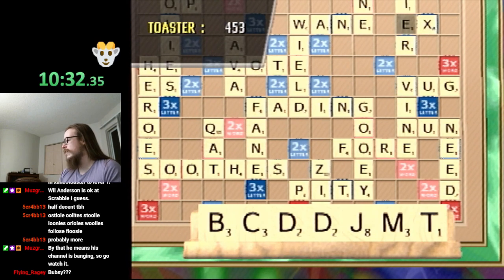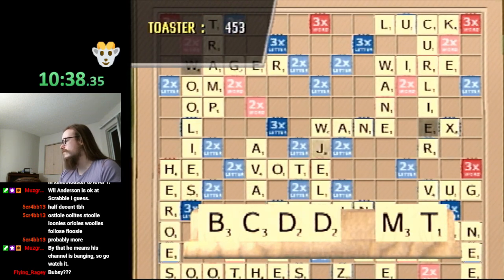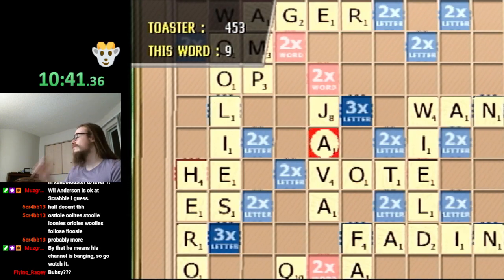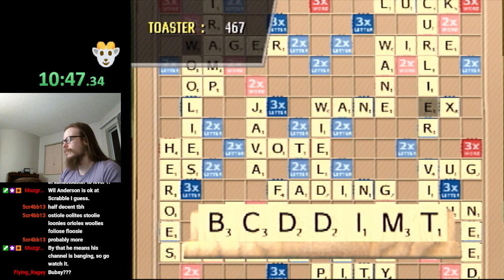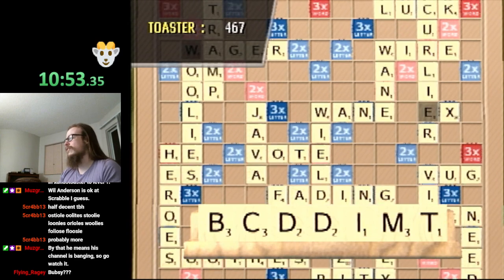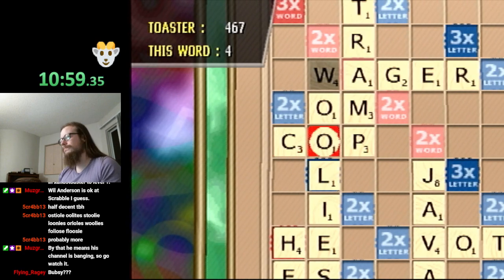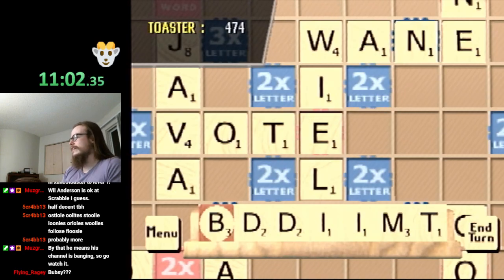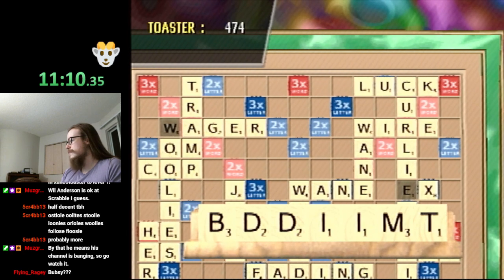This J might cause me problems, and this C might as well. Oh wait — I have Java! There we go. I've gotten so spoiled playing Words with Friends, because that's the Scrabble equivalent my dad uses and I want to play with him. Words with Friends also has JA and JE, as well as JO. In general, playing individual tiles like I am here is not great, but those are bad tiles I don't want to be stuck with later, so I'd rather get them down now.